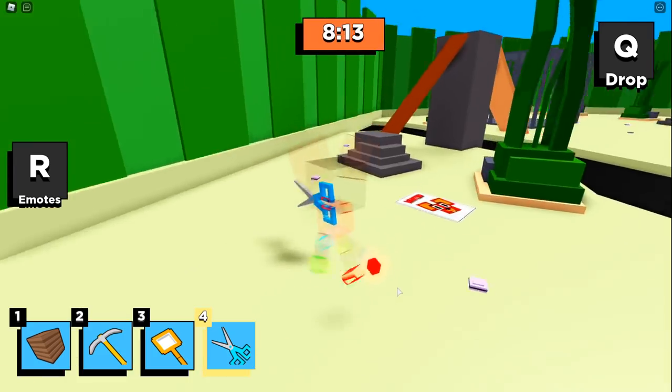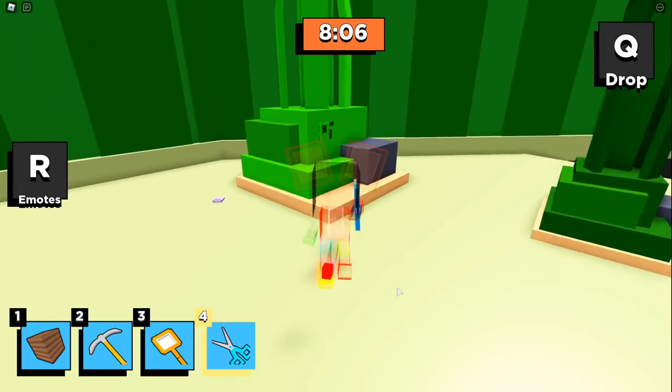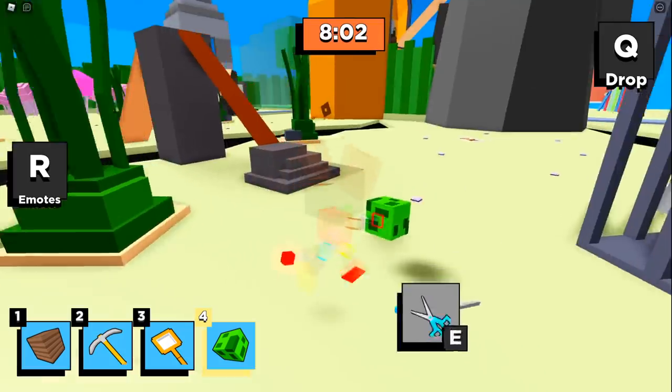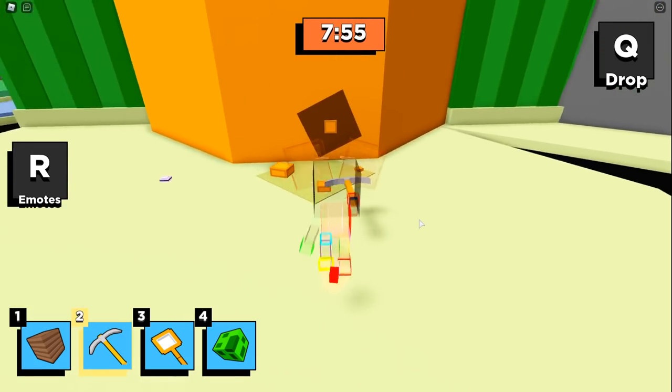In my last tutorial video I incorrectly called this green piece a cactus - it looks like a cactus, but it's actually seaweed. So there you go - seaweed, not a cactus. I got this piece now. We're gonna grab the pineapple, and we'll already be three pieces down which is super great.